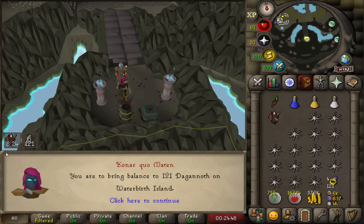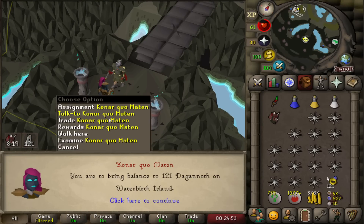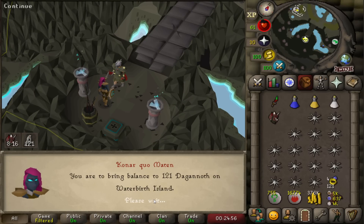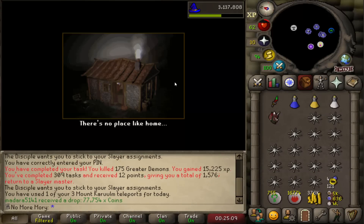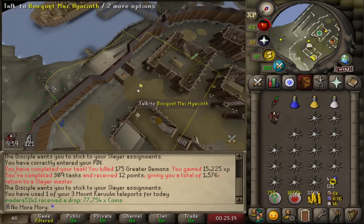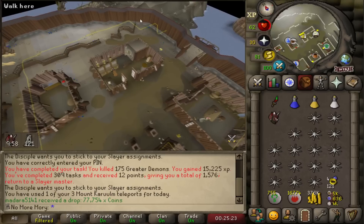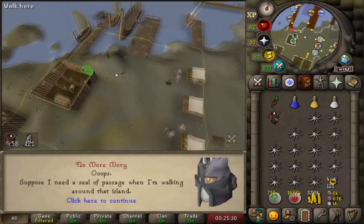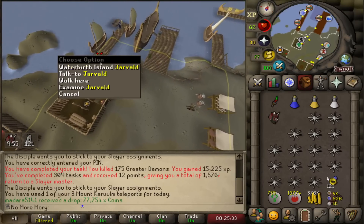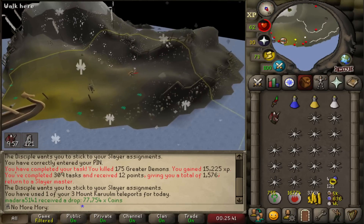It seems like every Konar task is Dagannoth somewhere. This time it's on Waterbirth Island. A cool little trick: I teleport to my house and use the Lunar portal there. Then I attempt to bank, and they say 'oh, you don't have a Seal of Passage,' and send me to Fremennik land. From there I can come over and teleport to Waterbirth Island. It's just a quick way to get to Waterbirth without needing to swap over to Lunars to teleport.